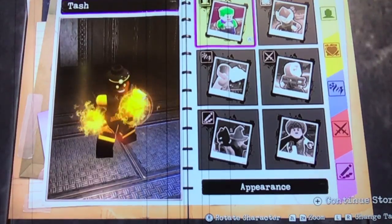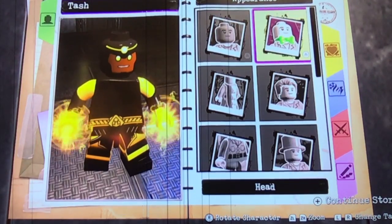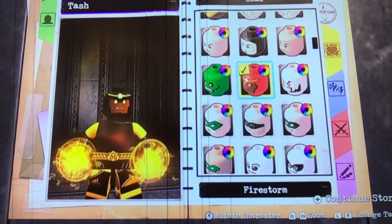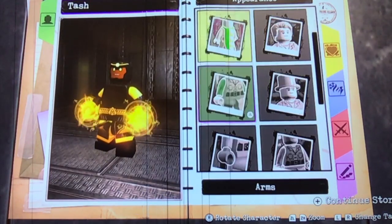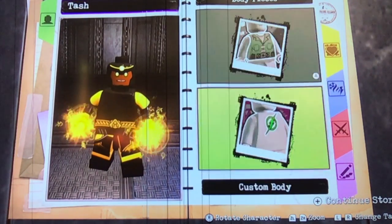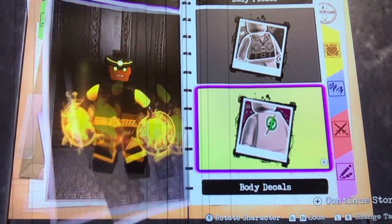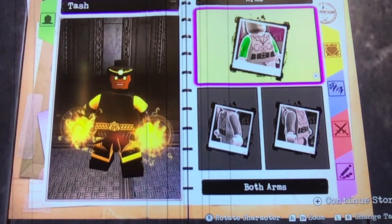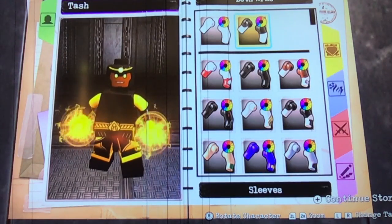This is how you make Custom Character Tash, Tygie Team Custom Characters number 3. His head is the Firestorm head, just made black. His torso is simply a normal blank torso with that type of belt made yellow on him. His arms are double arms — the top is yellow and the lower part of his arm is black.